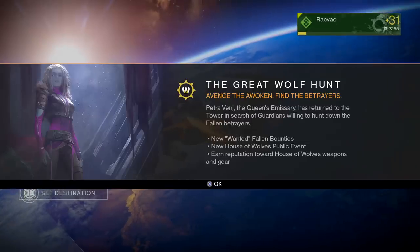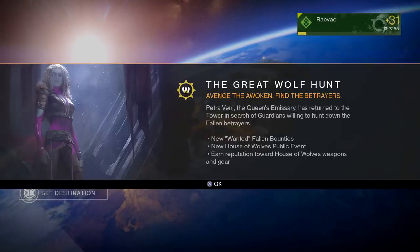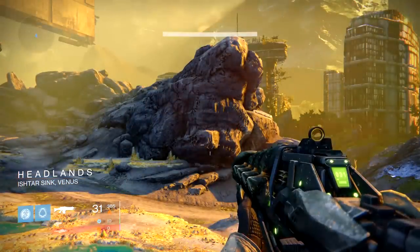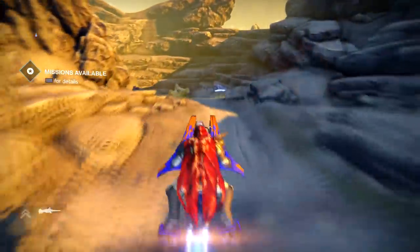Hey guys, welcome to DoByDesign. Today I'm going to be doing a video here on Destiny and this is going to be the new Queensroth Bounties that came out on version update 1.2.0 that came out May 15th. We're going to be focusing on the Wanted Pekus the Disavowed, and we're going to go ahead and show you how to get to the Citadel area here.